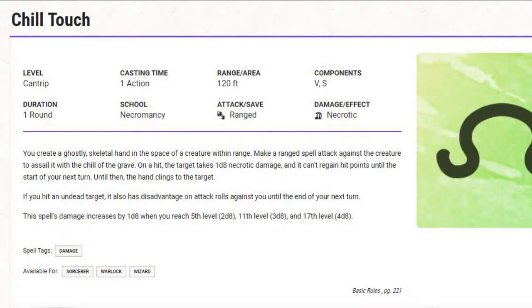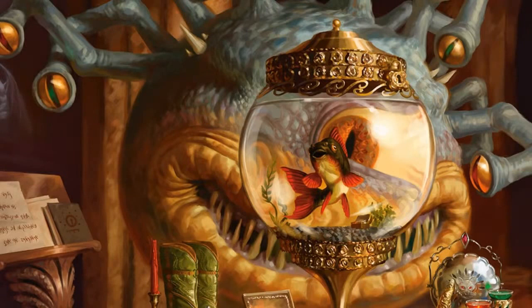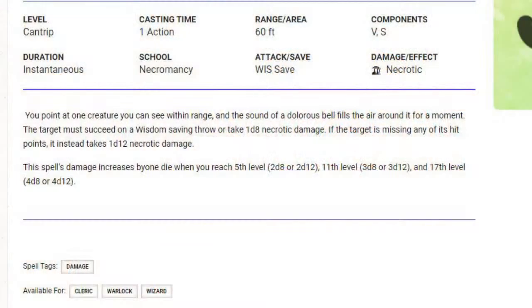If your Dungeon Master allows access to Xanathar's Guide to Everything, consider the cantrip Toll the Dead. It does 1d12 necrotic damage with a range of 60 feet to an injured monster — that's really awesome. It's only 1d8 at its lowest level if the target is not injured, so you target monsters that have already lost hit points. It's probably one of the most effective damage-dealing cantrips in the game, short of Eldritch Blast if you're a Warlock using the invocations.